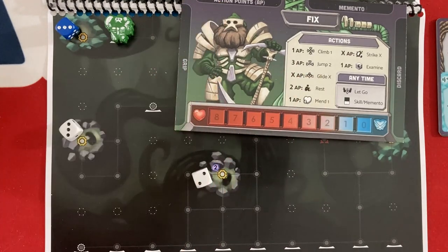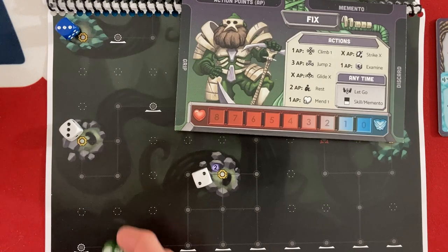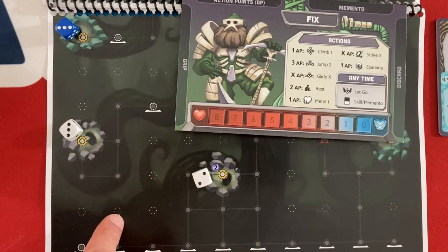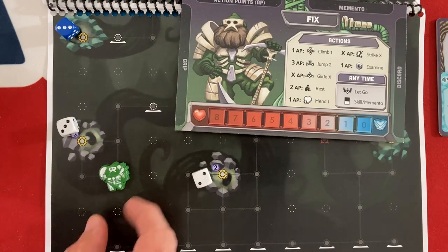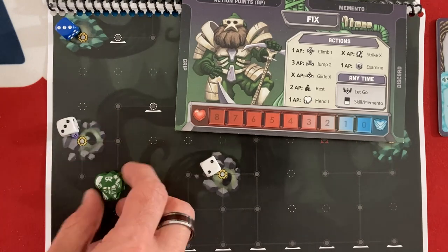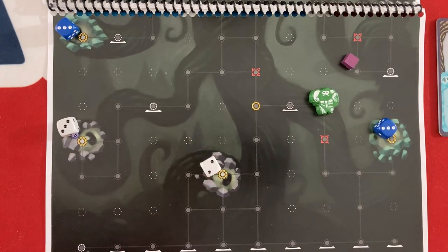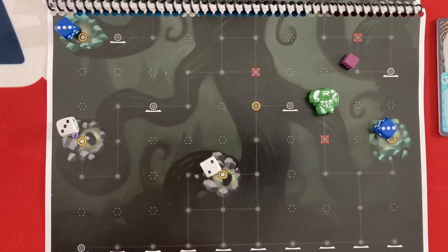The card you play for action points gives you some number of actions. For 1 AP you can climb one space in an orthogonal direction — there needs to be an arrow connecting it. For 3 AP you can jump two spaces, ignoring the first space, so you can go diagonally or straight over. This lets you avoid hazards: red spaces deal one heart damage, yellow spaces force you to discard one card from your deck bringing you closer to falling, and whenever you attack a blue die with a strike action, you suffer one blight damage.